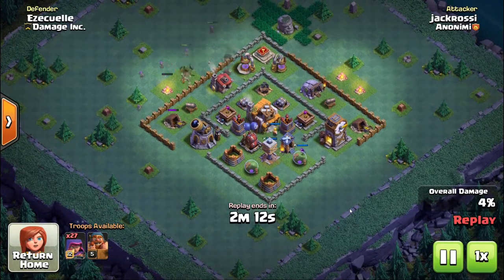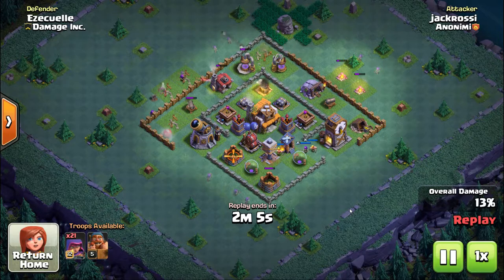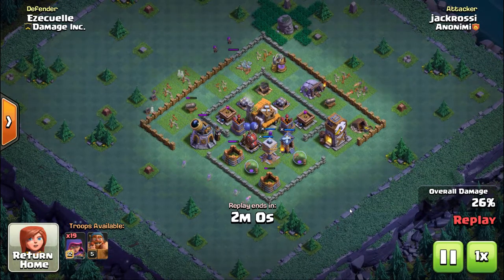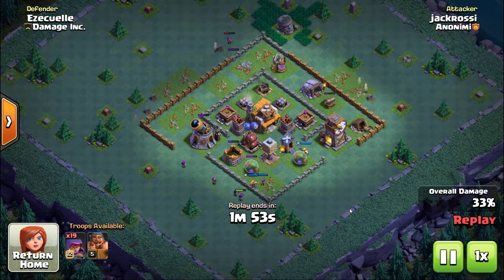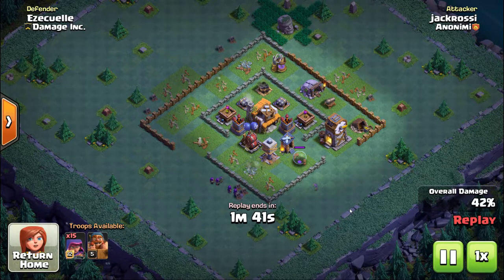Now this is my builder base and I wanted to show an attack on my own base, because this is something that's been happening to me. On the builder base we attack and get attacked at the same time. My attacks have been going pretty well but I'm not increasing in trophies like I'd like to, because I'm attacking a lot of Builder Hall 6s and they're attacking me back with a level 5 hero and level 12 archers.